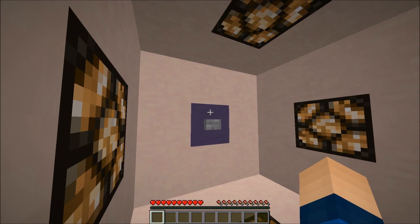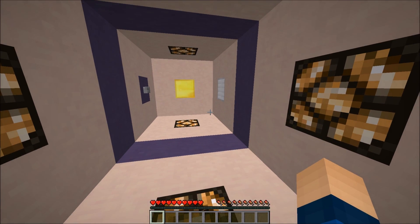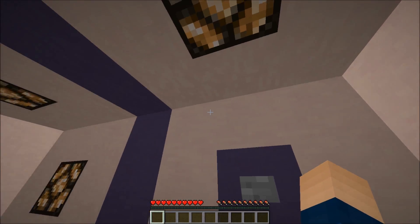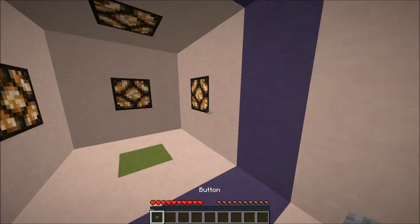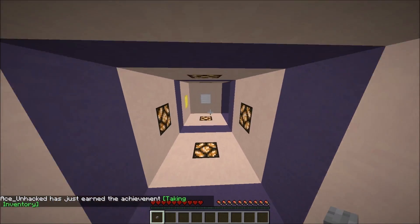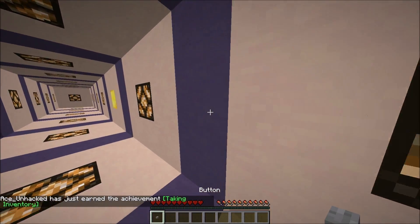There's a button with absolutely no instruction. I guess this is the beginning of the map. I have not been told to change any settings or literally anything at all, so I guess we're just pressing buttons. What is going on? Button can be placed on block of iron. I see, so it's kind of a maze crossed with a puzzle thing.